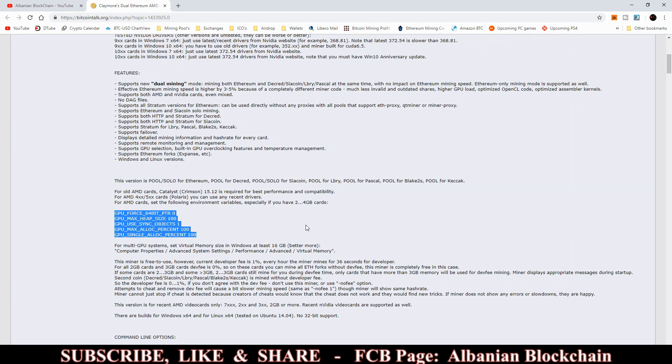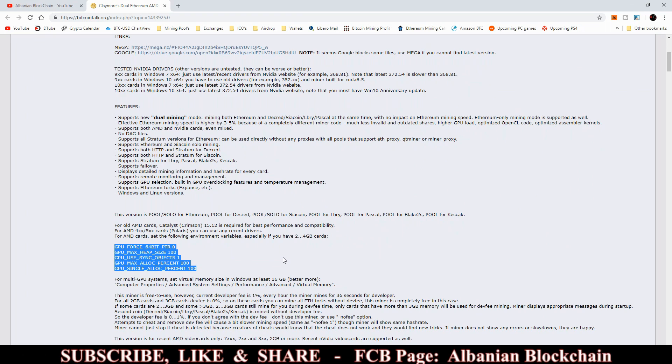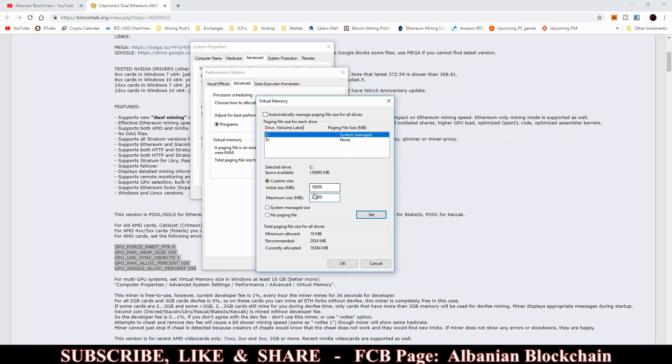The third way, if none of the above works, is to adjust virtual memory. Set it first to a minimum of 16 GB and maximum of 20 GB, restart your mining rig, and try again. If it doesn't work, increase the maximum size by 4 gigabytes at a time — so try 16/24, restart and retry, then 16/28, and so on — until you run out of available hard disk space.